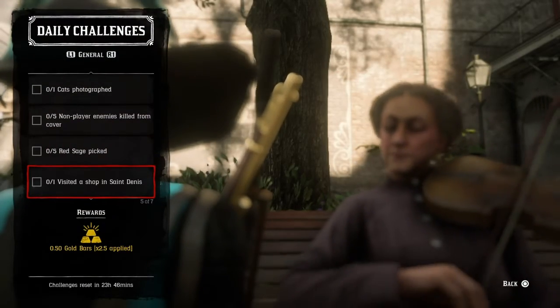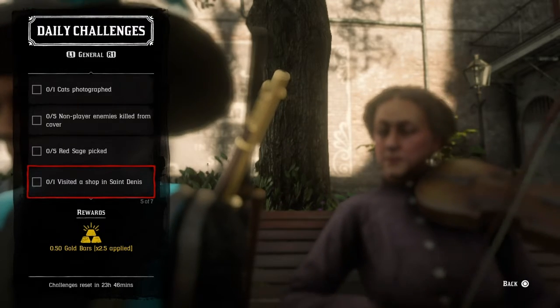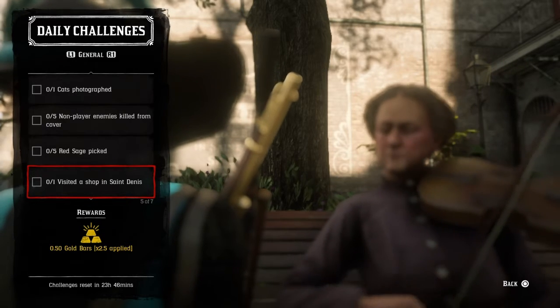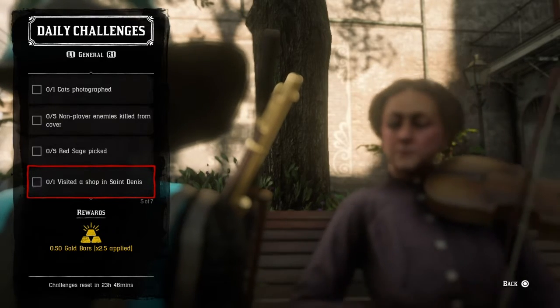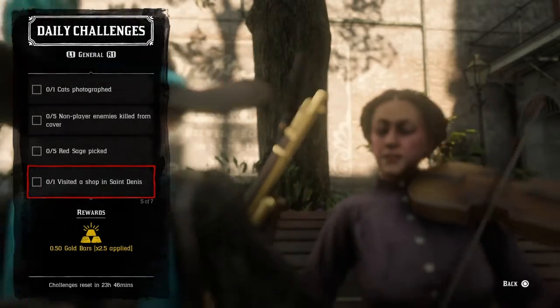For visiting a shop in St. Denis, just go to any shop — like the doctor to sell herbs, the gunsmith, or any of those general stores. Once you visit any of those, you're going to have that daily completed for you today.